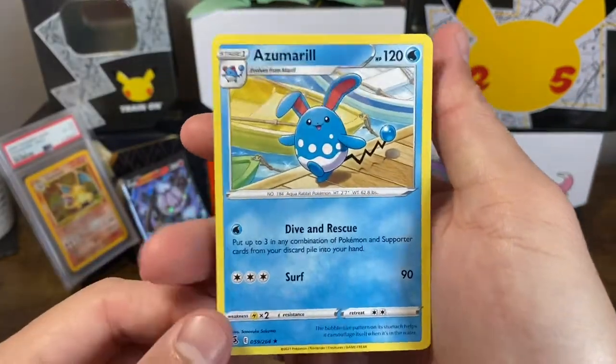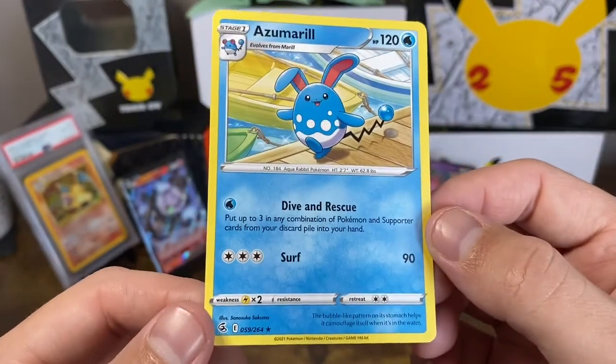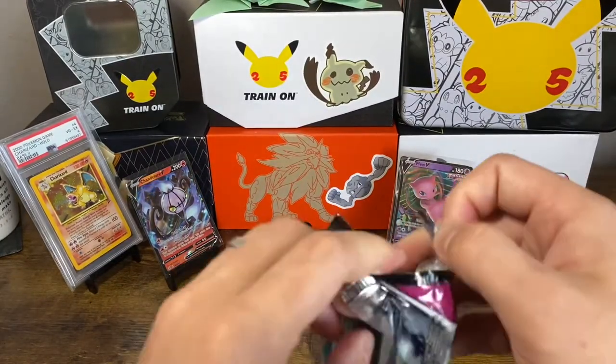Voltorb and Azumarill — I don't have this rare. Azumarill just walking on the dock, some boats in the background — cool. Well, we got three packs left, three ultra rares, three V cards. Cannot complain about this opening at all.